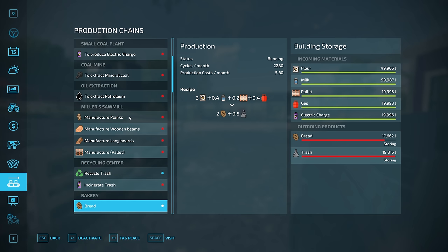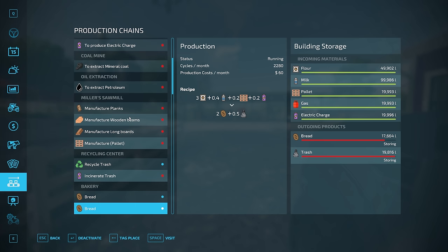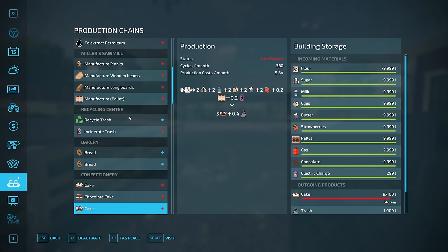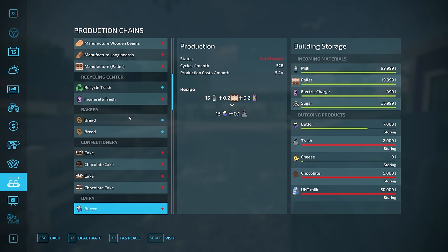The bakery requires flour, milk pallets, gas, and electric charge to make bread. There are two recipes: one requiring electric charge and one requiring gas, so we can buy gas to make bread without having electric charge set up yet. The confectionary shop takes flour, sugar, milk, eggs, butter, strawberries, pallets, gas, chocolate, and electric charge to make cakes and chocolate cakes — again with the option of using energy or gas.